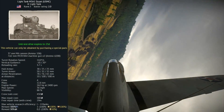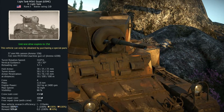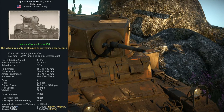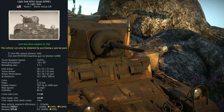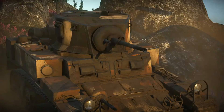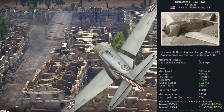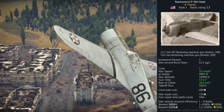Firstly, the M3A1 USMC, a United States Marine Corps variant of the well-known Stuart Tank. This features a very good balance of mobility, firepower and armour, something we are going to look into in a short while. You will also receive the Rasmussen's P-36A, a variant of the well-known Hawk line of American fighters.